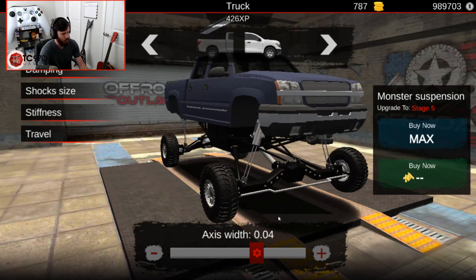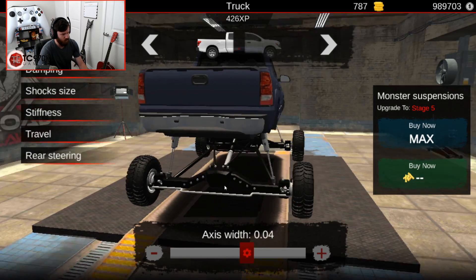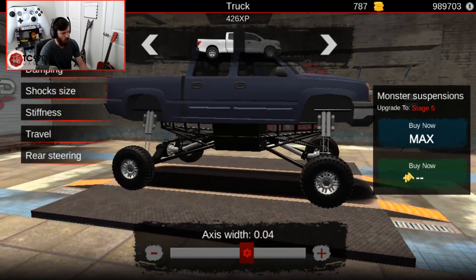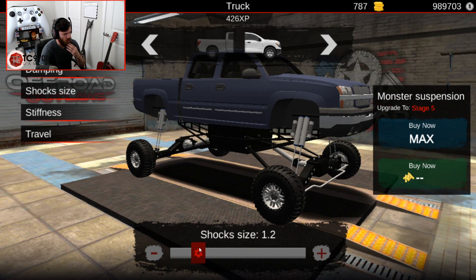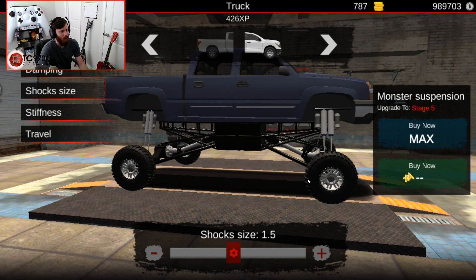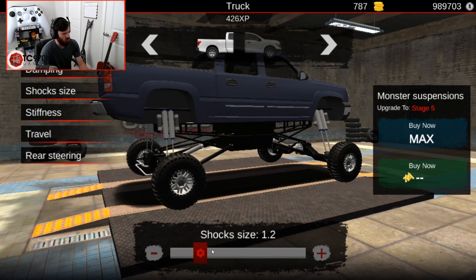Let's start with 0.04 axle width and go from there. Yeah, we'll start with 0.04. Now, shock size is gonna need to go up a lot — it just looks so much better when you bump up the size. I'm gonna say 1.6. Yeah, 1.6 looks good.